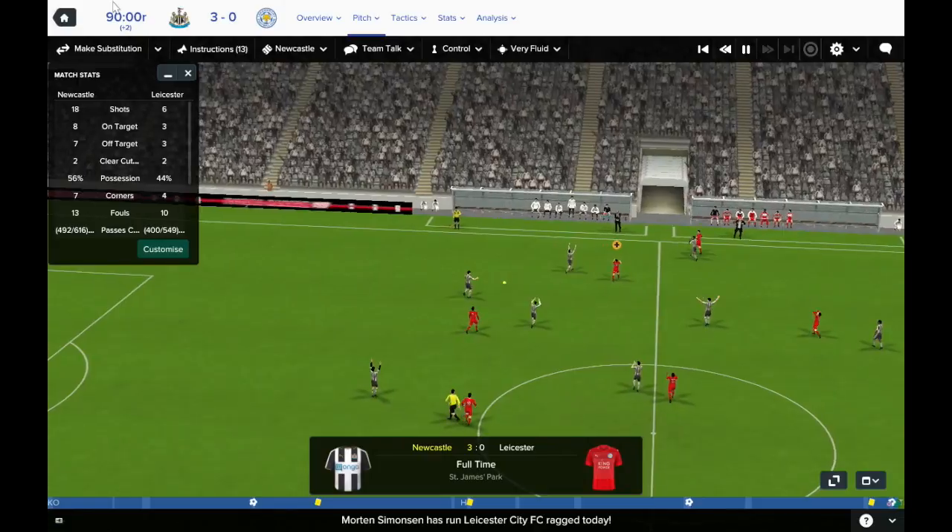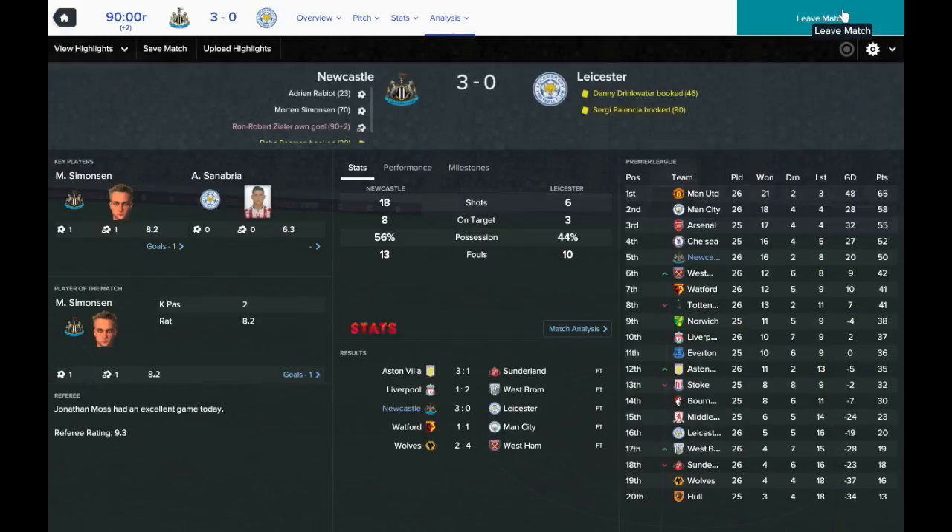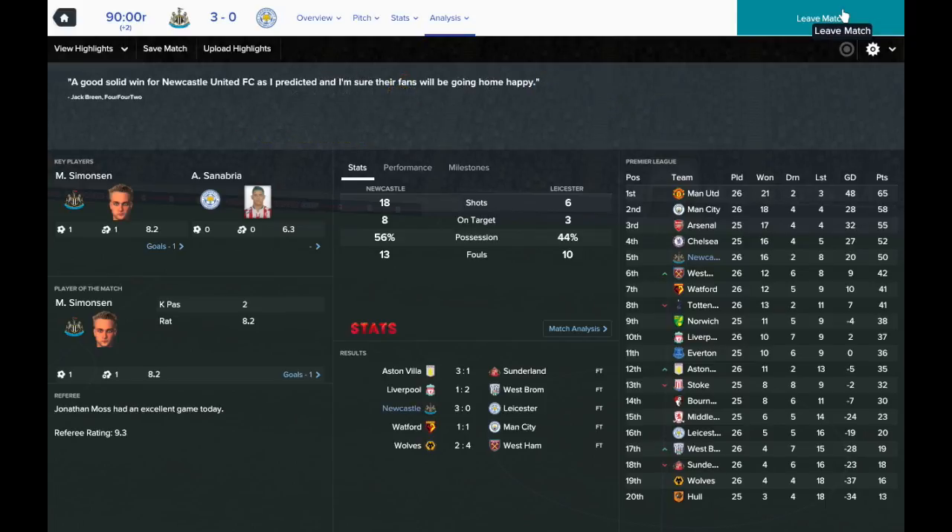There is the full-time whistle. That Zila own goal just added a bit of gloss to the performance, but it was a very good win from the team. We close the gap on Chelsea to just two points, at least temporarily. We're now eight points clear of West Ham, so it's between us and Chelsea for that final fourth-place spot, unless some of the teams above them drop points.